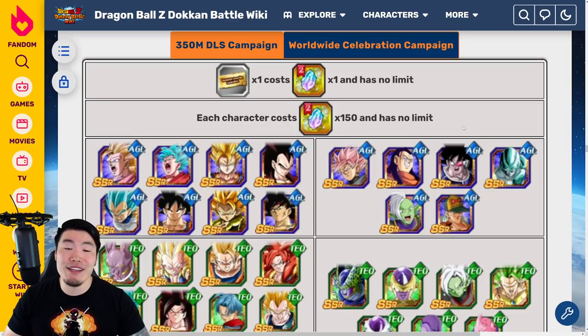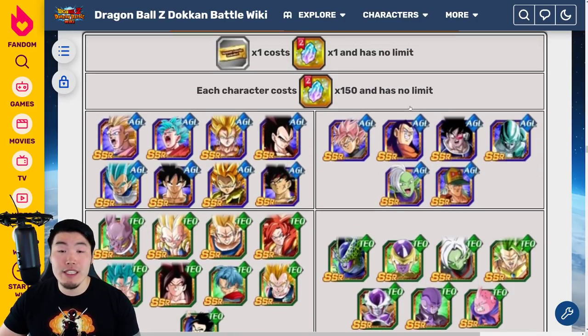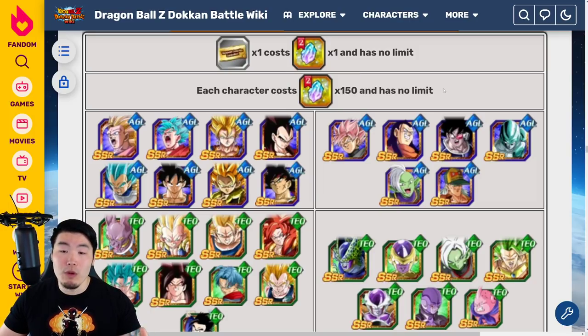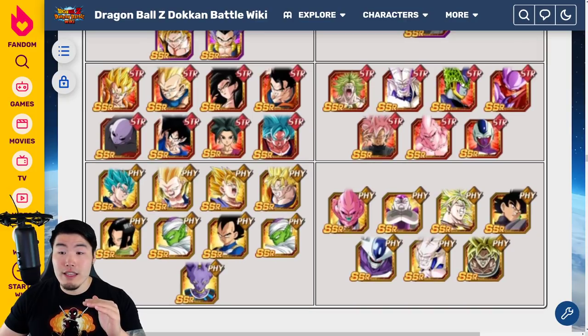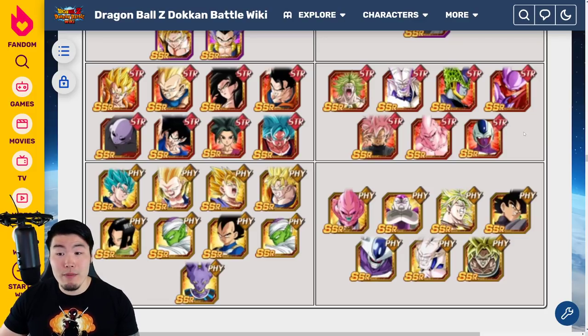Moving on to the main topic — I'm here to give some advice and go through the pool, talking about which units I feel are actually worth the 150. I don't really think any of them are actually worth 150 because of the ridiculous price, but if you had to buy a unit and you really want a specific one and don't want to leave it to chance, then two units I'd point out right now at the top of the heap are the STR Cooler, who is still one of my favorite TURs and one of the best TURs in the entire game. This STR Cooler is still a monster — a lot of fun to use and really, really powerful. So I think he is an easy choice.